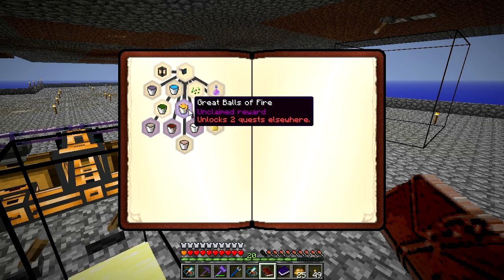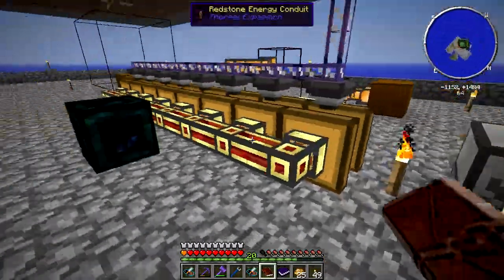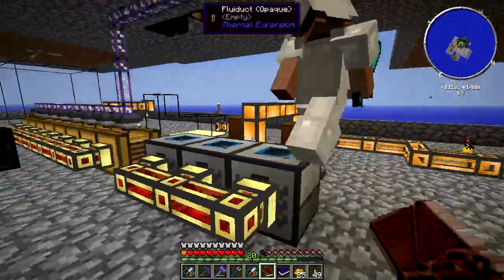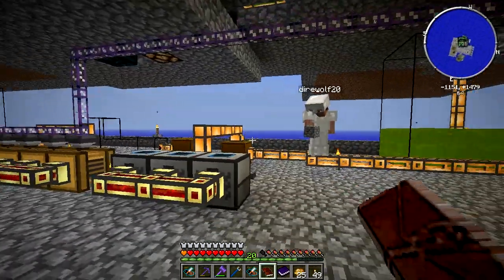And we have Great Balls of Fire. Which bag do you want to pick? Great Balls of Fire - I'm going to take the right one. Oh, Blazing Pyrotheum? Yeah, this is Blazing Pyrotheum. So this was 500 Pyrotheum I had to liquefy in a Magma Crucible. I set up these three Magma Crucibles, and this Tesseract right here is only just for power. I powered these three guys here, just put in the Pyrotheum, liquefied them, put them in the quest delivery system. Nice and easy.